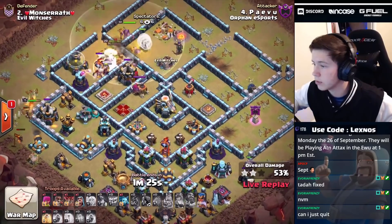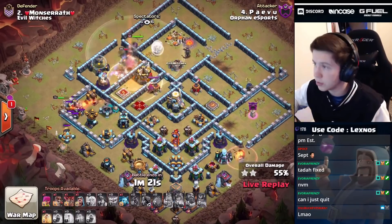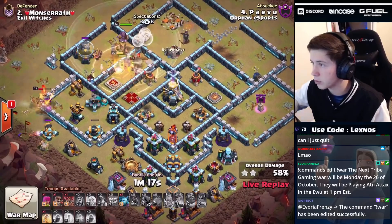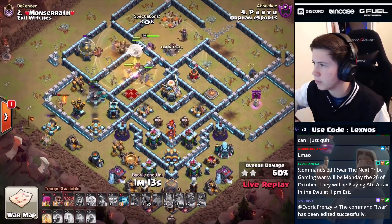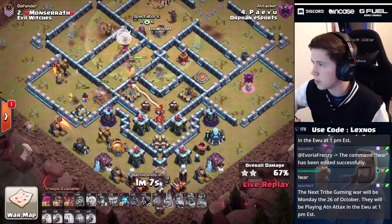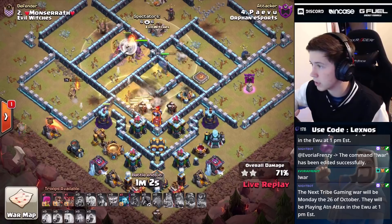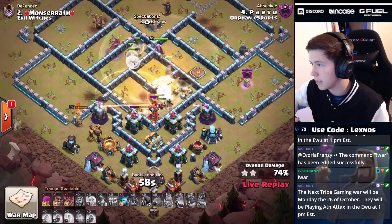Heal heal heal - there we go! We're healing over the inferno tower and over the enemy queen. Those headhunters got absolutely roasted. Miners are making their way in toward the queen. The eagle artillery locks onto our royal champion - why would it want to target the miners? Eagles are weird. We're pathing through the bottom side of the base with our last heal spell. Hopefully that royal champion doesn't get targeted by the single target inferno.